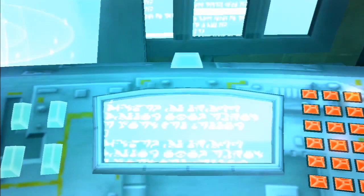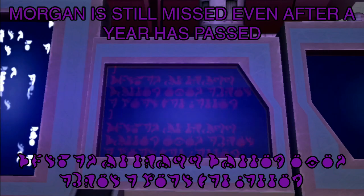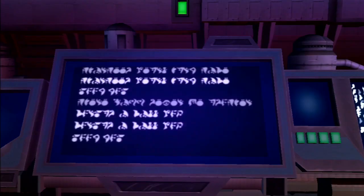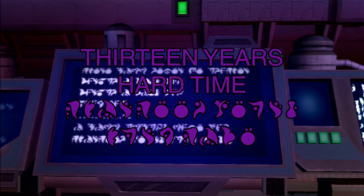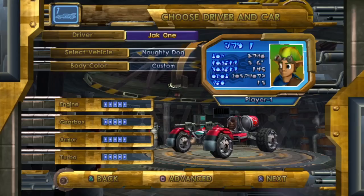In the power station in Jak 2 and 3, and also in the Freedom League, you can find monitors with text reading: 'Morgan — Morgan is still missed even after a year has passed,' and 'Morgan, I miss you. Morgan, 13 years hard time. There will never be another good dog. I will always love you.'